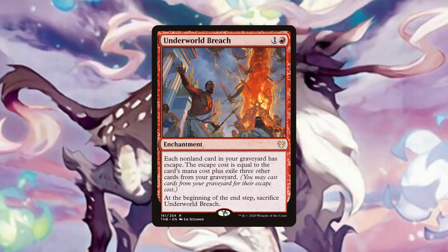Underworld Breach is our final recursion piece, which for 2 mana can replay any card in our graveyard, provided we pay the escape cost, which is exiling 3 cards from our graveyard in addition to paying the card's mana cost. Although the number is low, we run some very powerful creatures and enchantments in this deck, and being able to get them back could mean the difference between winning and losing. Our graveyard should start to fill up with all the instants and sorceries we will be casting, but we can also fill our yard with the mass draw spells we run like Commander's Insight, Expansion Explosion and Drowning Dreams, the latter of which we can mill ourselves to get Underworld Breach online.